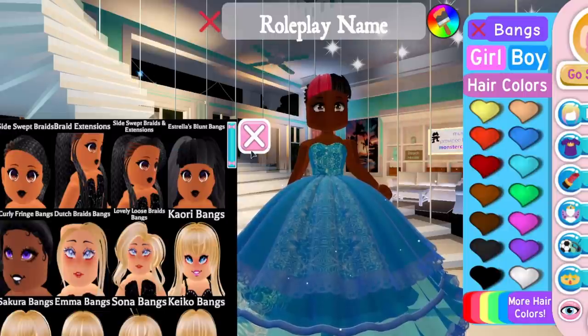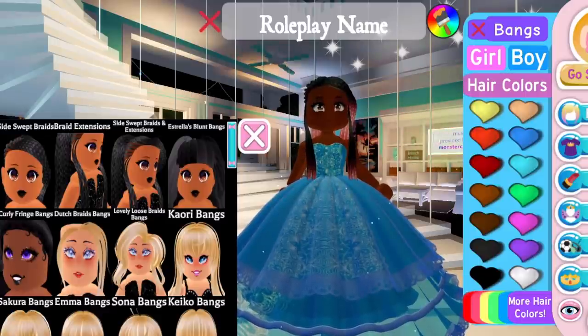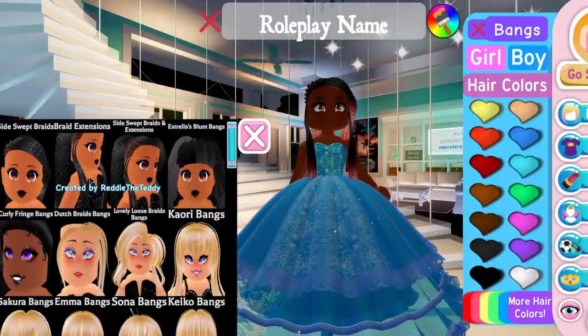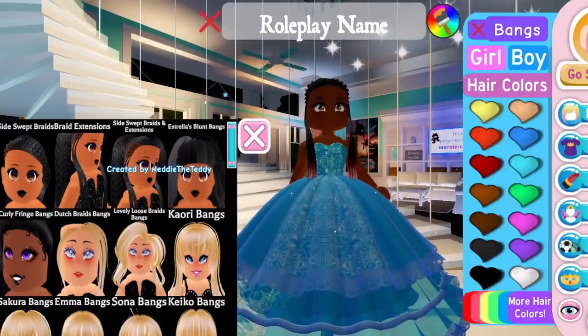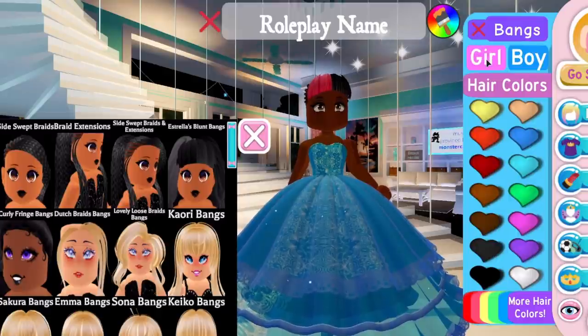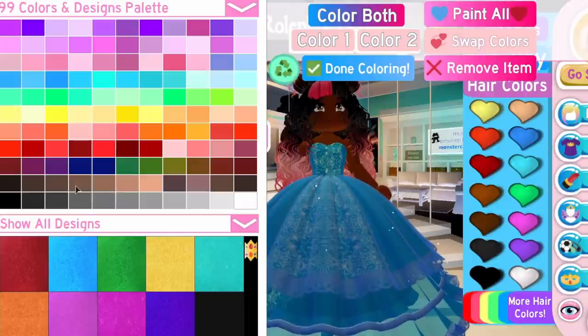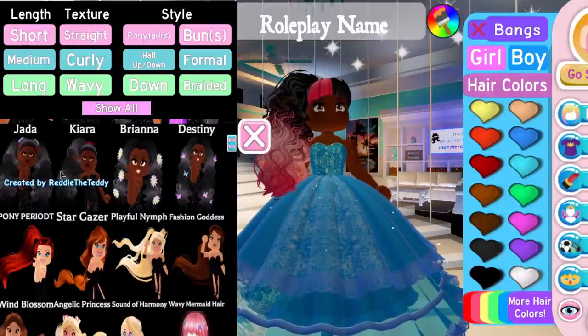For bangs we have a few new options. Some bangs are not specifically for the braids, but we also have braid-specific bangs: the side-swept look with some loose parts at the front, the braid extensions without the side-swept bangs, and then just the side-swept bangs on their own. The Estrella blunt bangs go with the curly hairs and can also be used with other curly hair types.